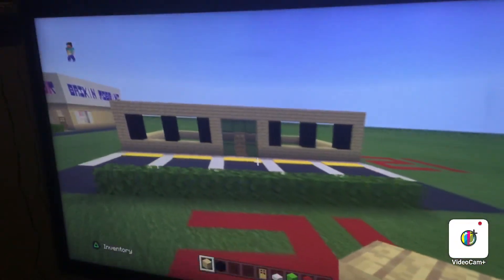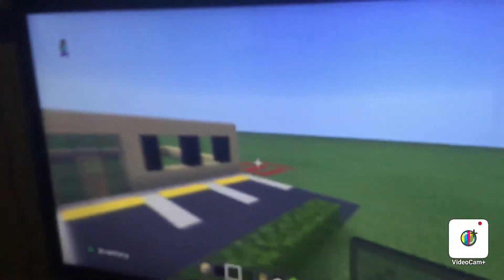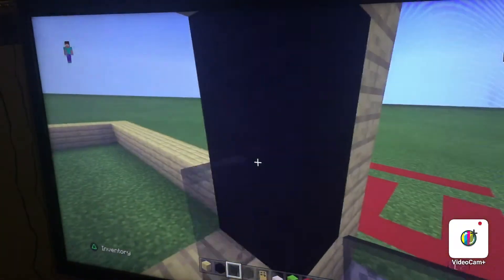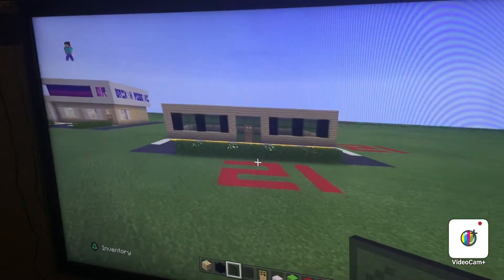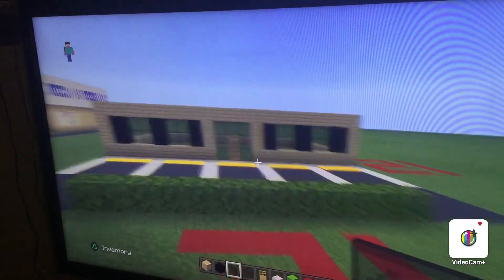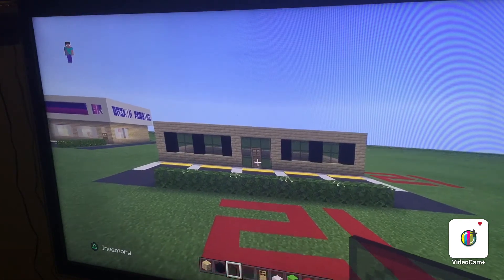And now we have a decision — actually, before we get to that decision, let's just fill the windows in with any colored glass pane. By the way, if you guys haven't noticed, I did make the inside of Baskin Robbins, which I did a little later just for myself. I might reveal that at the end of the video — we'll see. That's what you're going to have so far.